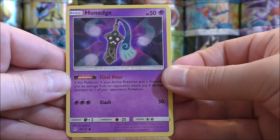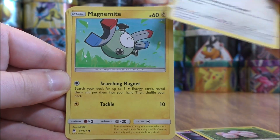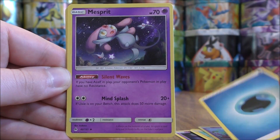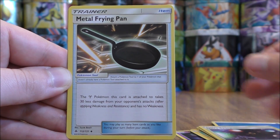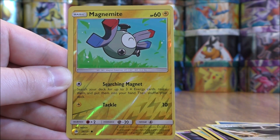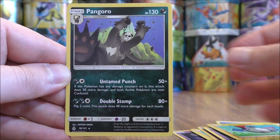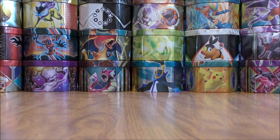Hone Edge to start the first pack, Exeggcute, Noibat, Magnemite, Skrelp, Water Type Energy, Mesprit, Ultra Space, Metal Frying Pan — Reverse Hollow of a Magnemite, just a common — and the final card would be a Pangoro. So 0 for 1. I was only 1 for 4 in the Ultra Prism pre-release kit opening, one rare Reverse Hollow.